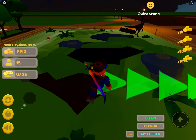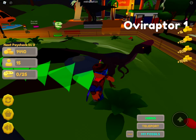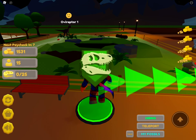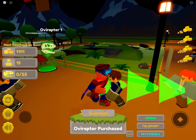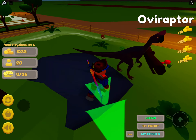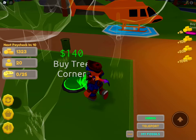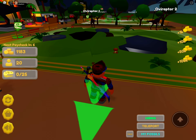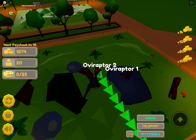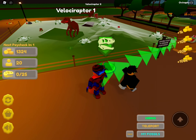Our first oviraptor is free! Whoa, look at that — it kind of flipped! This guy is a cutie and he's dark purple. He's shaking his head and moving so fast. Let's get another one — another one is 390 coins. There's a tree corner with some trees. We already have a lot of visitors!